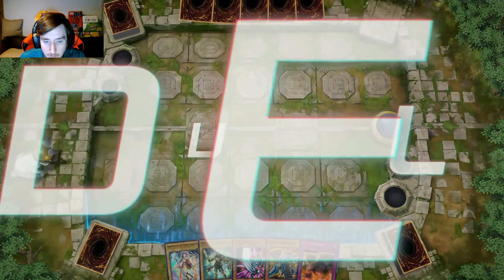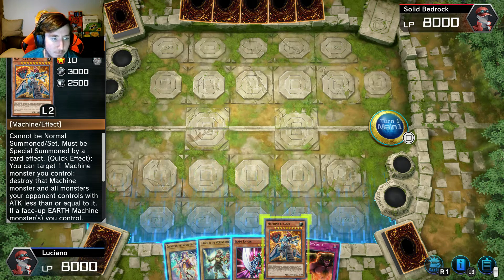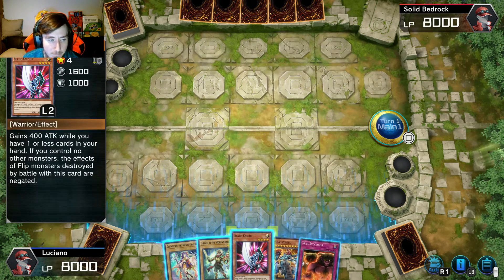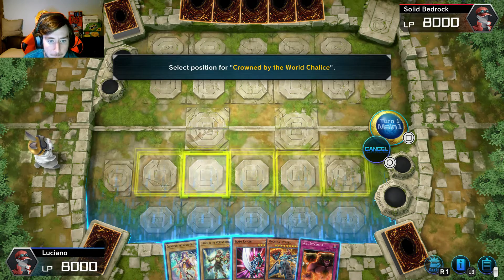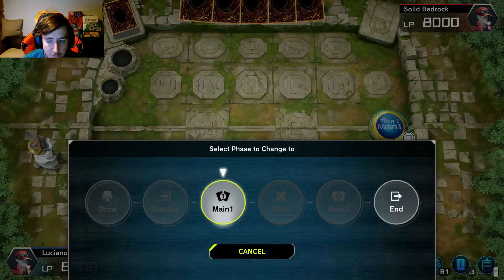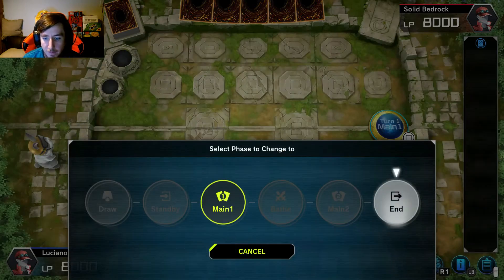See if I can start understanding this game more. Alright, so we got this bad boy — cannot be normal summoned, must be special summoned by a card effect. Target one face-up monster you control; it gains 400 attack until the end of its turn. Okay, so we're not going to use that for the next turn because we can't attack. It gains 400 attack while you have one or less cards in your hand. Let's just set this down for defense.